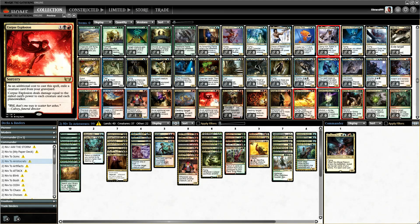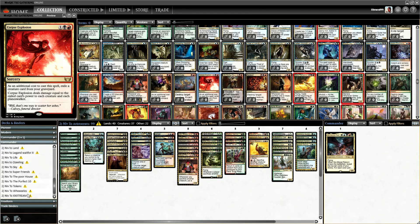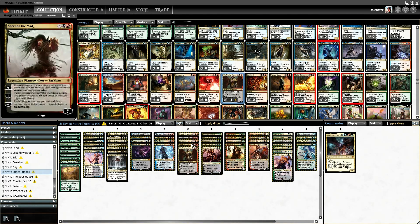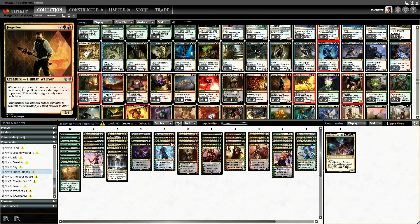Not feeling the greatest on Corpse Explosion. Nixon — obviously we're going to put him in the Super Friends deck. In you go, and we'll take out probably this Fracturing because that was just a placeholder for the old thing.